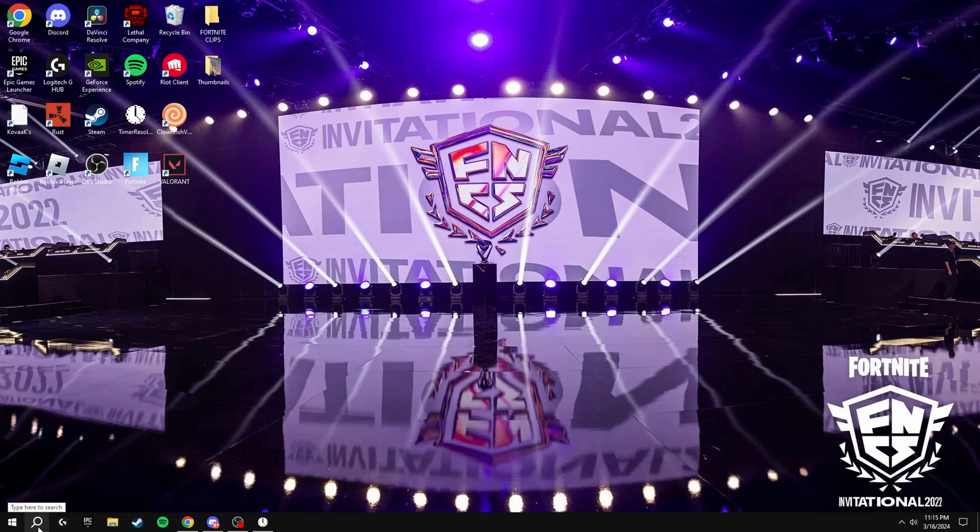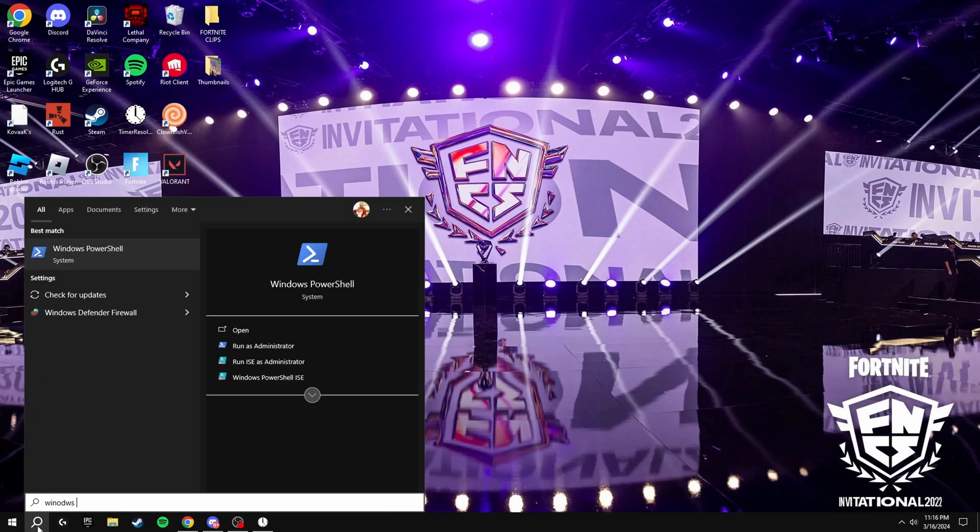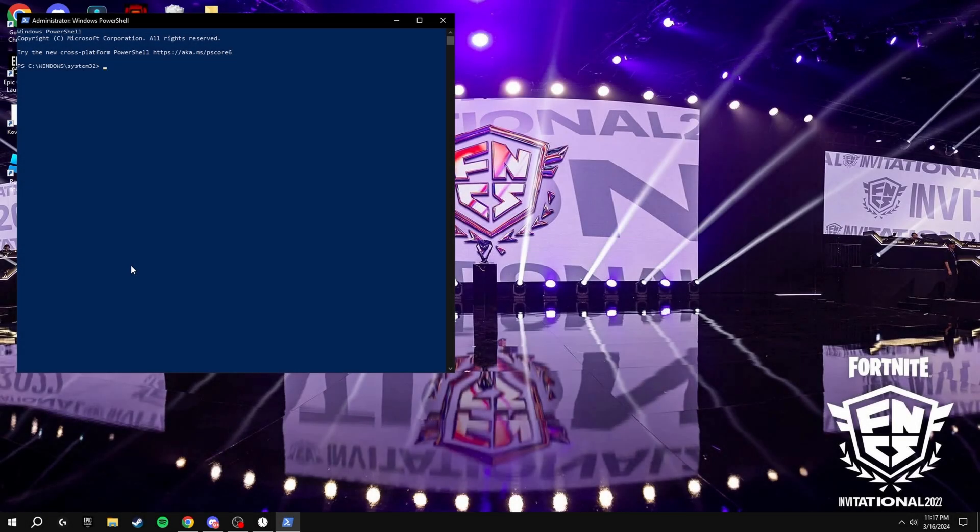The next thing we're going to be doing is going to the search bar and typing in Windows PowerShell. Once you've found this, click run as administrator. Once it has loaded up, paste this command from the description into here and wait for it to load.